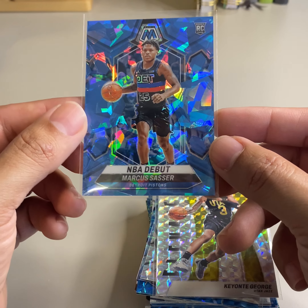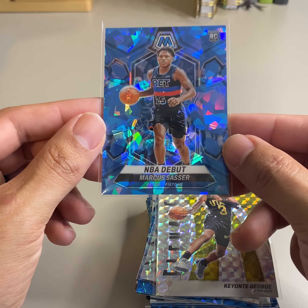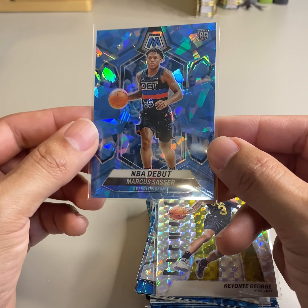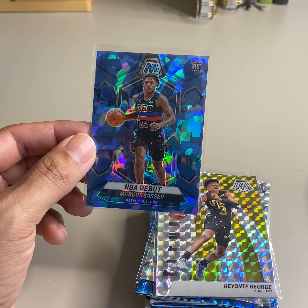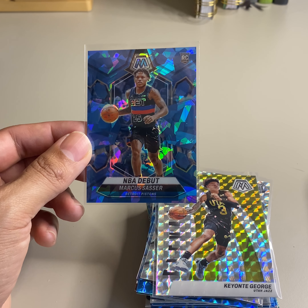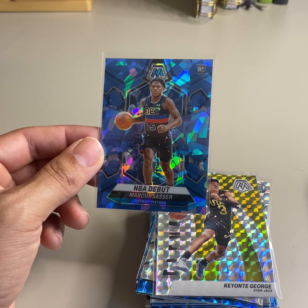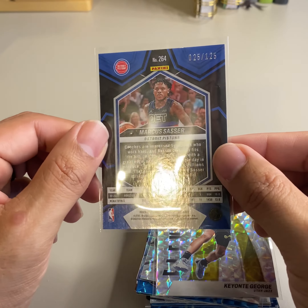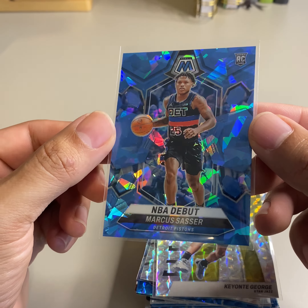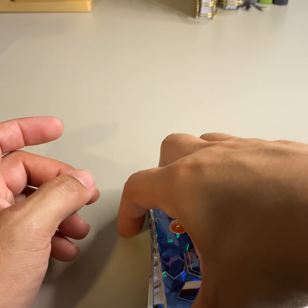He had an okay season last year for a rookie — hoping he steps up this season for Detroit, hopefully Detroit has a better season. That looks like the blue ice — yeah, blue ice to 125, rookie mosaic ice, 25 out of 125. At least that's his jersey number, so that's always good when you're selling on eBay. Pretty nice card. No pink ice to 10, no autos.